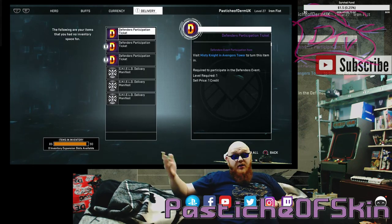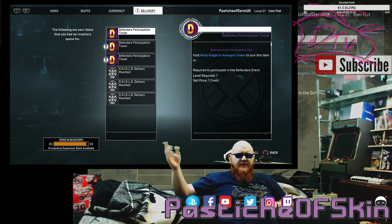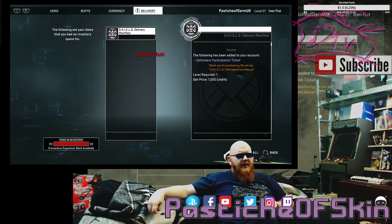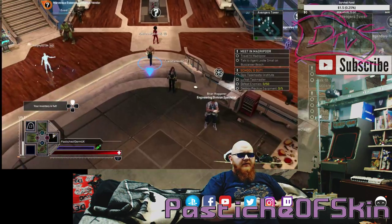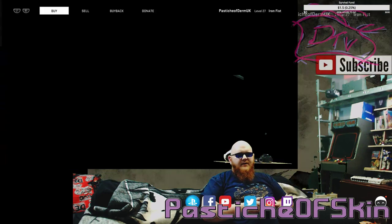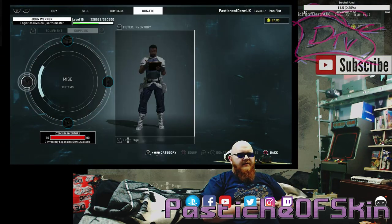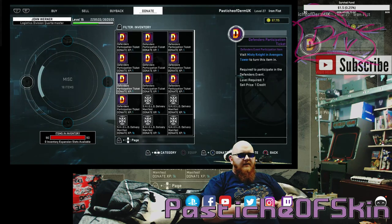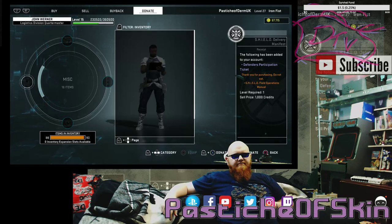As you can see, you can keep producing these. Literally all it is, is just clicking on a screen a few times and then coming back in here, picking them up and doing them again. All you end up doing with those is going up here to the guy for donation, go to Supplies, MISC, and donate all the ones other than the one that you need. So you just donate, donate, donate.